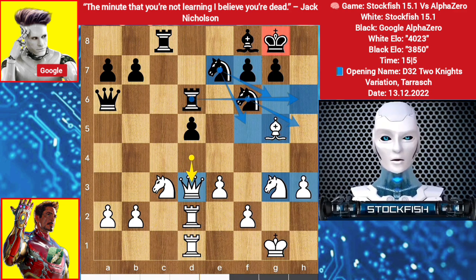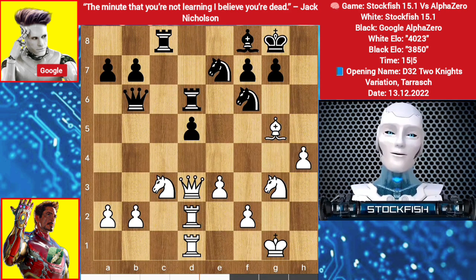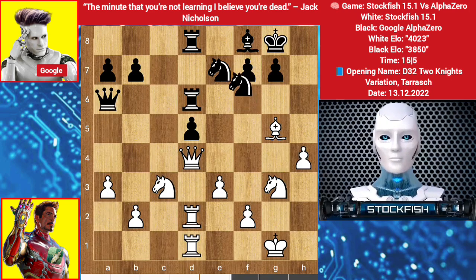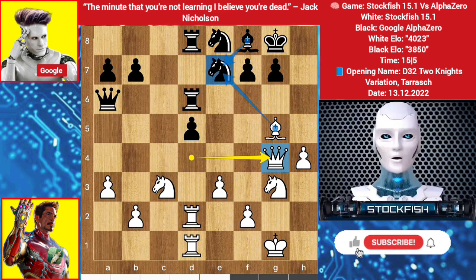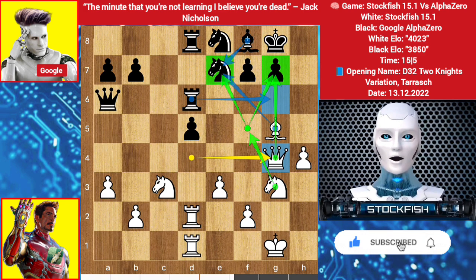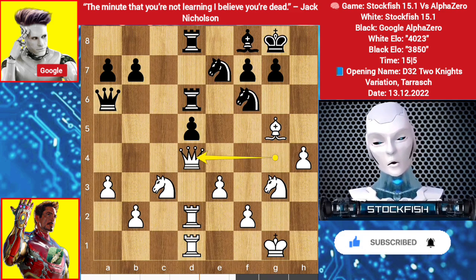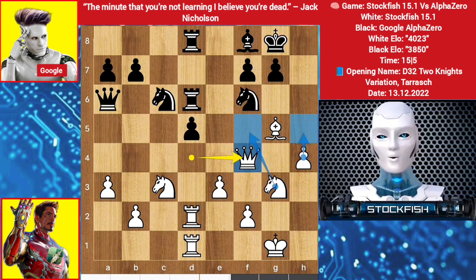Rook is protecting the 6th rank very well. He declined the queen exchange — well, let me play h4, a healthy move. Rook goes to d8, queen up to d4, queen slides to a6, I played a3, knight back to e8, queen slides to g4. I'm threatening to take the knight — if bishop takes, then knight here to deliver checkmate with my queen; if rook blocks, then knight takes bishop will be a fork to the king and rook. He developed his knight again, queen slides to d4, knight on c6, we have queen f4. I can play knight here or h5 on my next move, rook on e6, knight comes to f5.